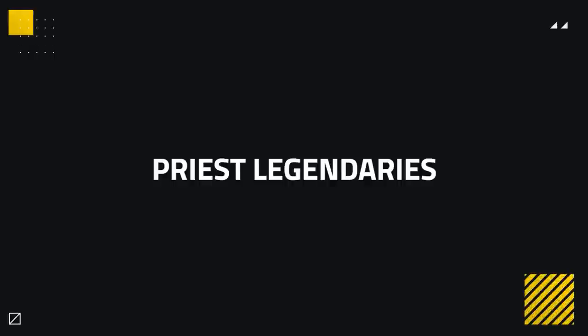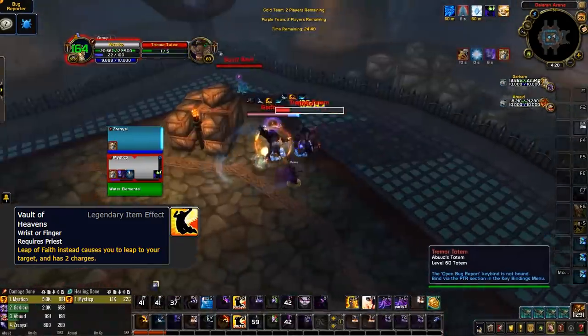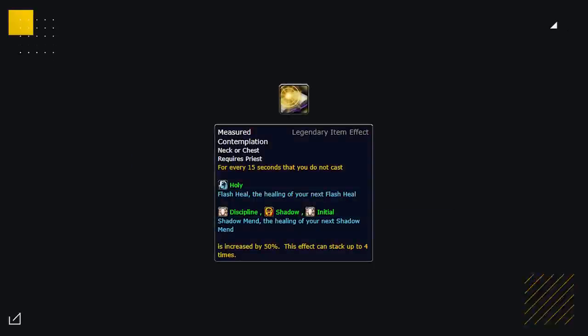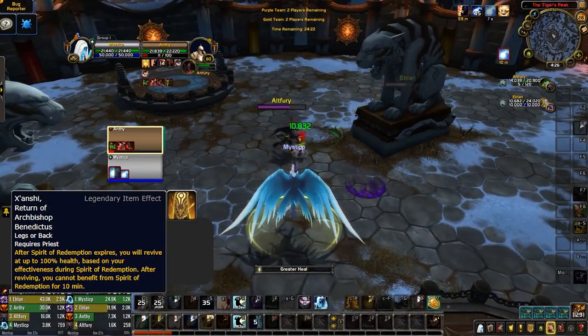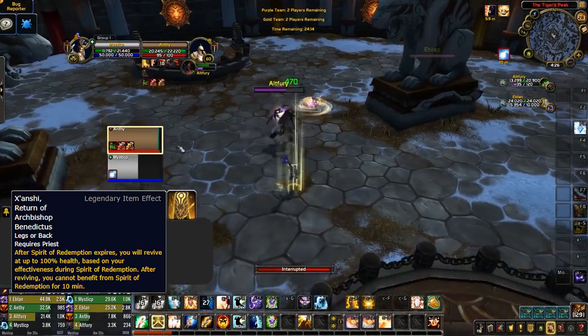The final class is Priest, with a couple of general legendaries to watch out for. Vault of the Heavens reverses Leap of Faith, allowing the Priest to grip to their teammates instead of gripping teammates to them — strong both offensively and defensively, and Holy Priests can combine it with Delivered from Evil for really strong mobility. Measured Contemplation mostly sees use on Shadow Priests and is super strong, allowing them to heal an entire health bar with one Shadow Mend when stacked to four. Holy Priests have Benedictus, essentially a cheat death that lets them come back to life when killed — so if you're targeting the Holy Priest to win, be prepared to kill them twice or reconsider your kill target.